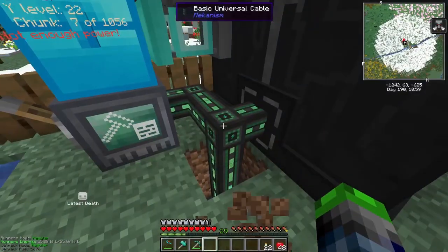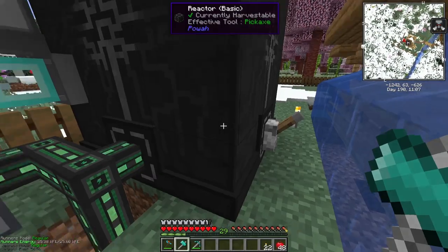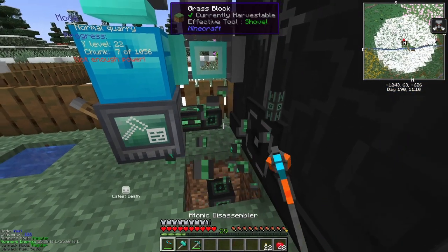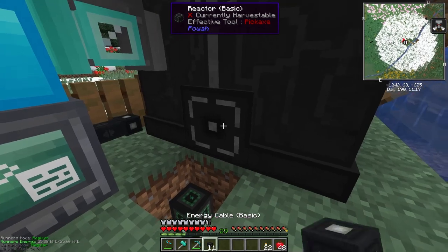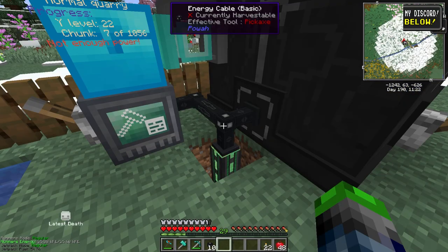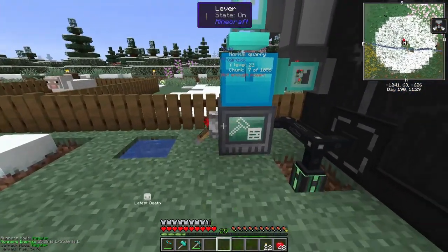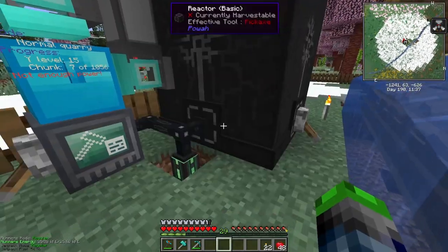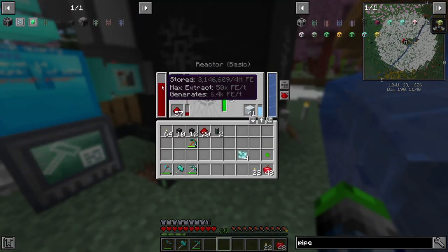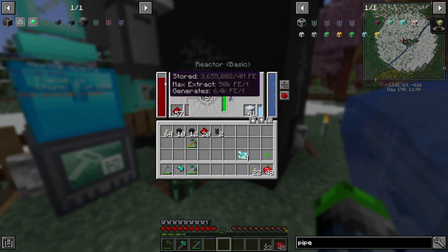We're using basic universal cables for the mechanism but the problem is it's allowing the system to transfer at max speed. I found a solution: if we use basic cables from power, these only allow a 1.4k FE per tick transfer. So the reactor can run it and this will start to deplete the power to a point where the cable is transferring all it can, and we'll still have power left over for the rest of our system. It kind of just balances out.